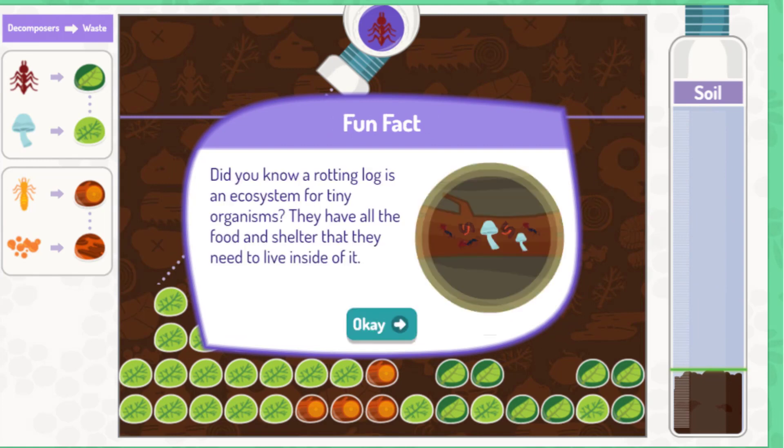Did you know a rotting log is an ecosystem for tiny organisms? They have all the food and shelter that they need to live inside of it.